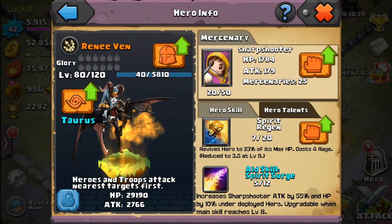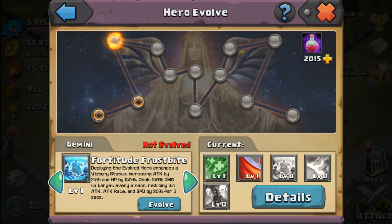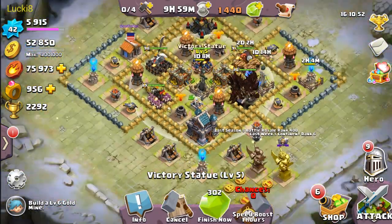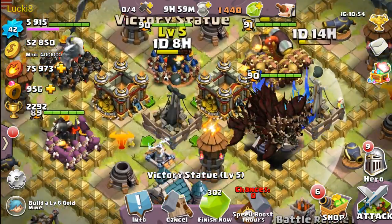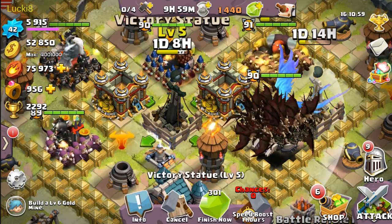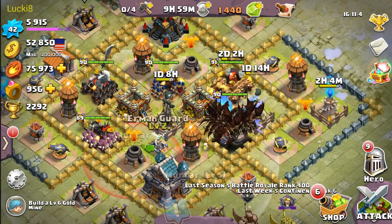Renee Van does have an evolution. Fortitude Frostbite increases the defensive structure of the victory statue. I've found that during most of my raids, the victory statue is the most difficult structure to take down because all your heroes focus on other defensive structures first.